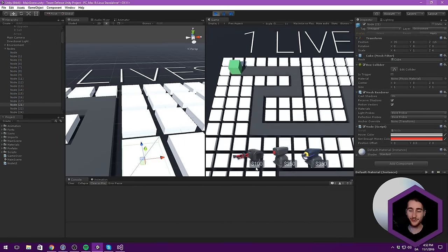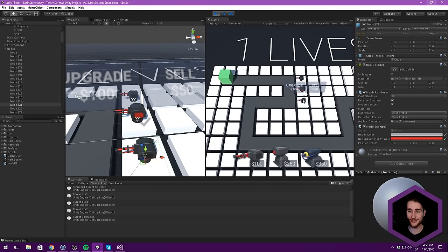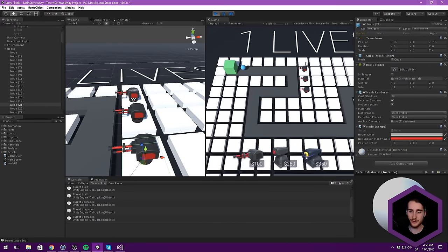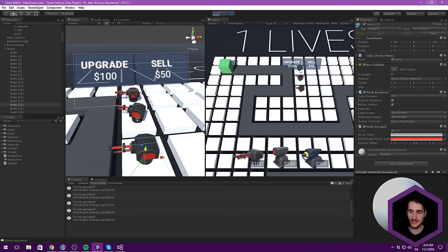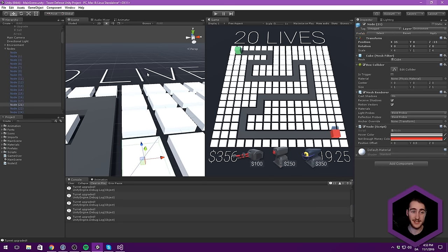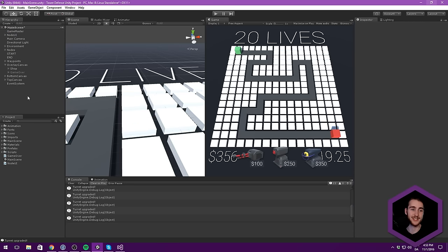Let's try one more time. Build three turrets, try upgrading — boom, there we go! That's working and looks super cool. But you can see that I can keep upgrading these, and that's a problem. Also, our UI is currently not updating to show the actual upgrade cost. So that's what we're going to be editing now — that's the last thing we're doing in this video.